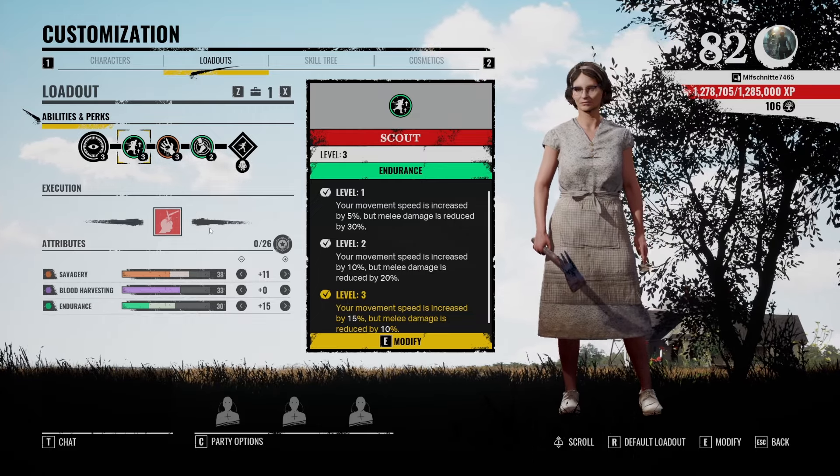Depending on the map and your teammates you could change up the attributes. For example, if you're in Family House I'd put less points in endurance and more into savagery or blood harvesting because you don't need to run around as much. If you don't want to miss any more guides, news, and updates on the Texas Chainsaw Massacre, go ahead and subscribe. Let me know in the comments your favorite build for Nancy.